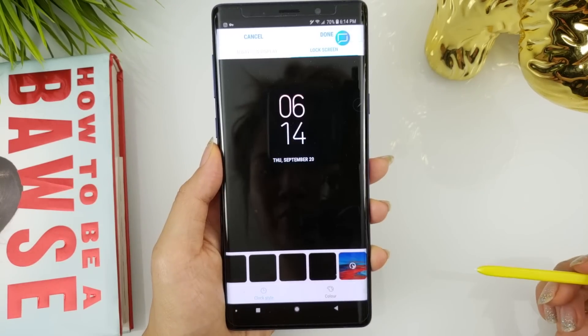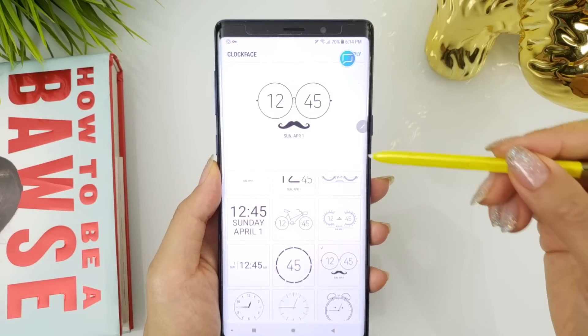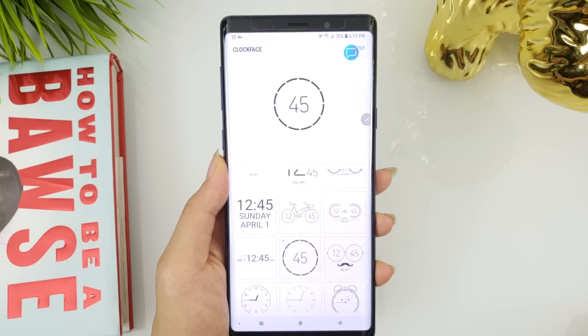Moving on — Clockface had two new styles added: this mustache with glasses one, and this circular one with the hours being represented by lines, which they are calling the donut clock.